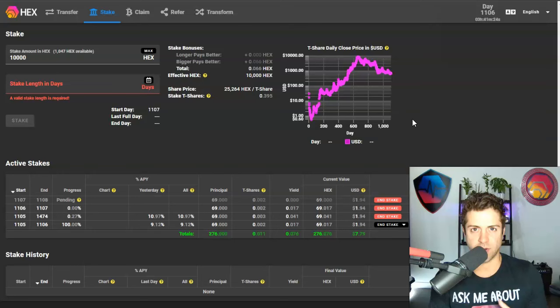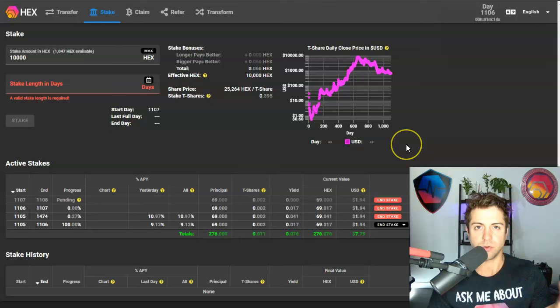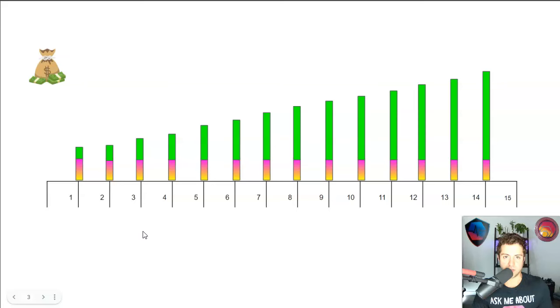If you haven't heard of it, it's very similar to a CD ladder in the real world. You don't have to make just one stake — what a lot of people do, myself included, is make stakes at even or uneven increments. You can incrementally make more and more stakes from now all the way up to the maximum length of time, which in Hex is 15.2 years, otherwise known as 5,555 days.